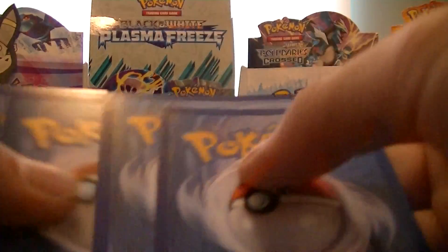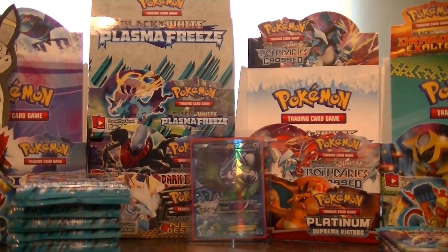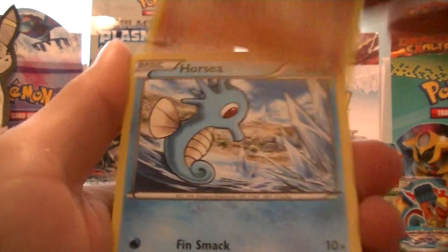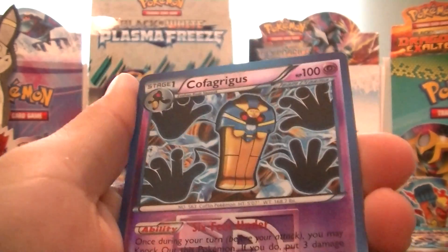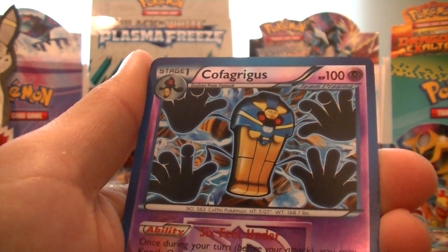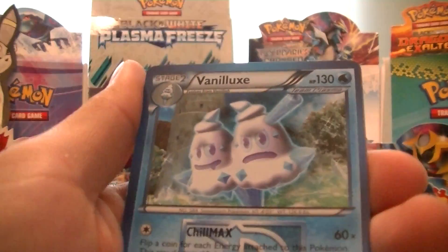The Plasma Storm shinies were friggin' awesome though. Alright — Timple, Nidoran, Primeape, Horsea, Dino, Espeon, Vanillish, Mawile. Oh sweet, a Rare Reverse — Cofagrigus, so hard to say. And a Vanilluxe.